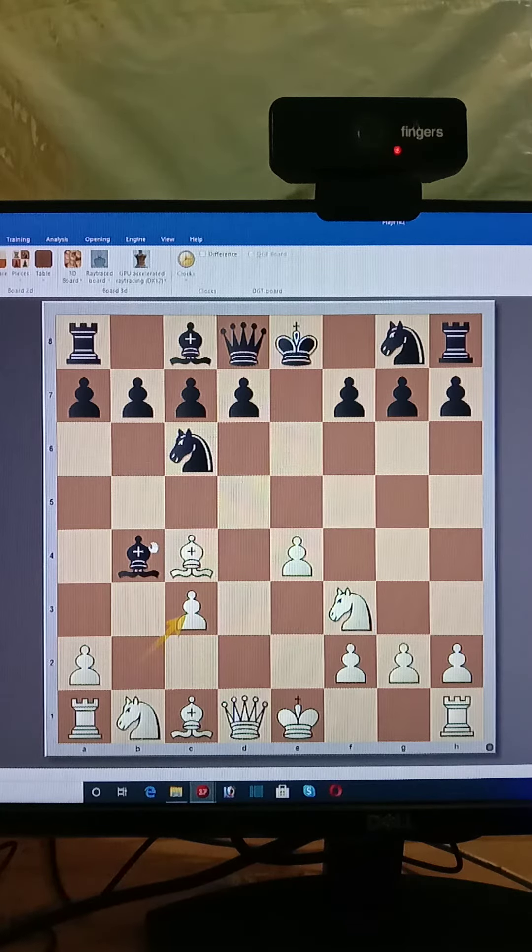Now, actually in this position, there are so many good moves available. Compare them — after Bxc3, the good move is a very simple move. Making it doubled pawns is better for white. So white also takes — Bxc3.